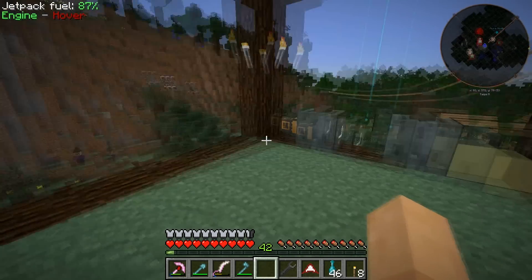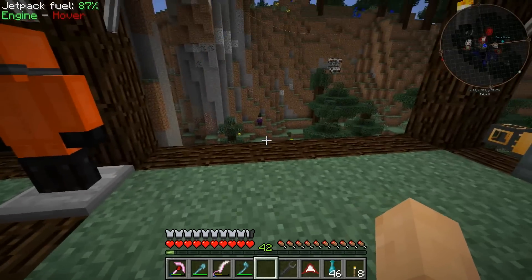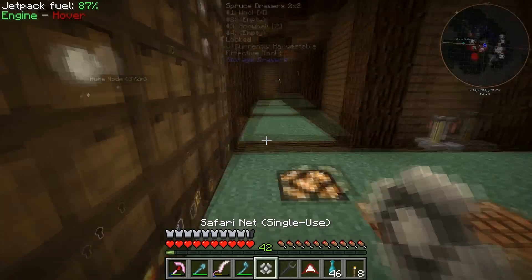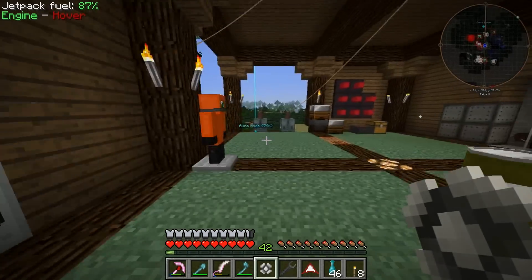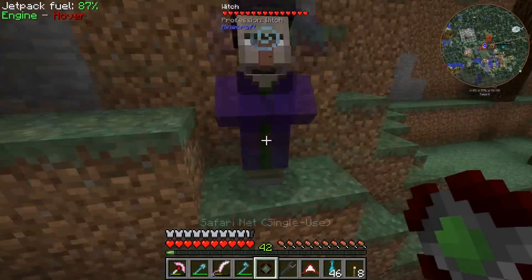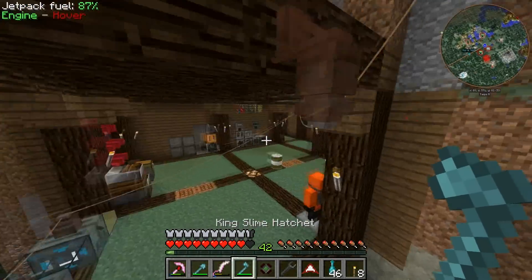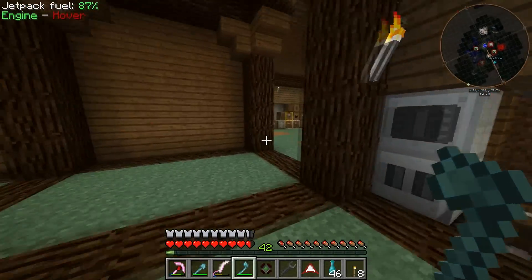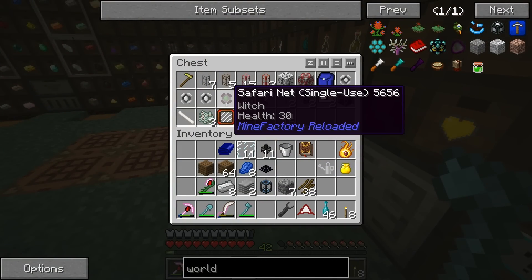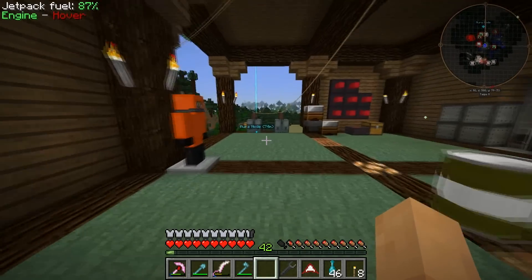We just have to get more water — it goes through the water pretty darn quick. That witch right there — let's get a safari net and capture it. You know why? Because there seems to be a ton of need for glowstone, redstone, and all that kind of stuff. So this witch might come in very handy pretty darn soon, but we might have to upgrade our power and stuff first.